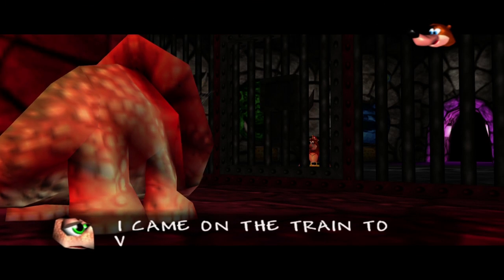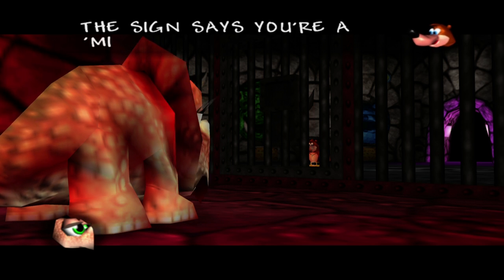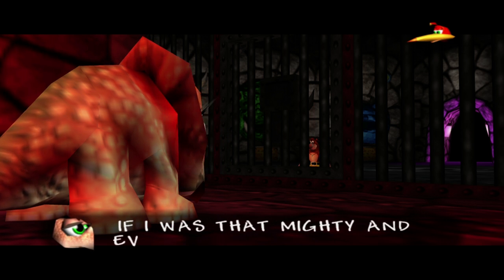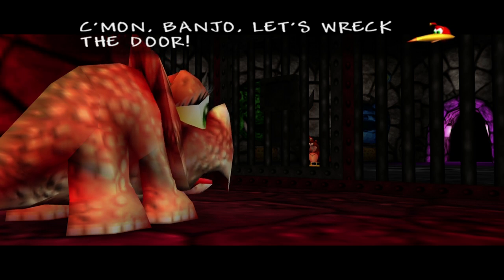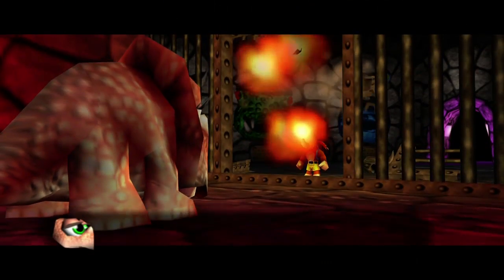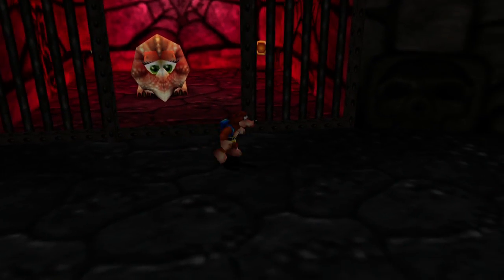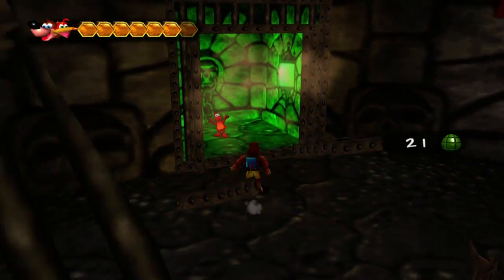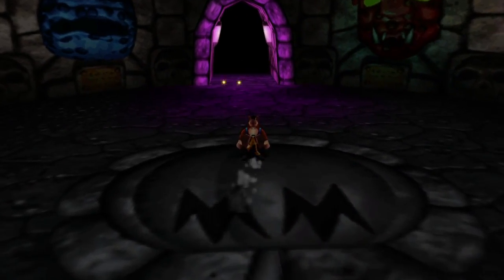There's also a dinosaur here we want to save - she came on the train to visit the theme park, but those filthy rats chucked her in a cage and now she's on exhibit. We're going to go ahead and blast this door open - just poop on it. If you shoot it without the poop ability and just shoot it straight on, you're probably not going to hit it - it'll go a little too low. So it's better to just poop it. And here we get a Jinjo! The dinosaur does not want to move until we activate the train, so we're going to exit here and go activate the train.